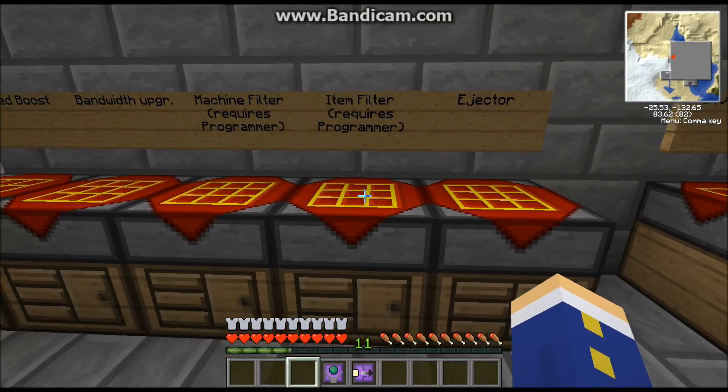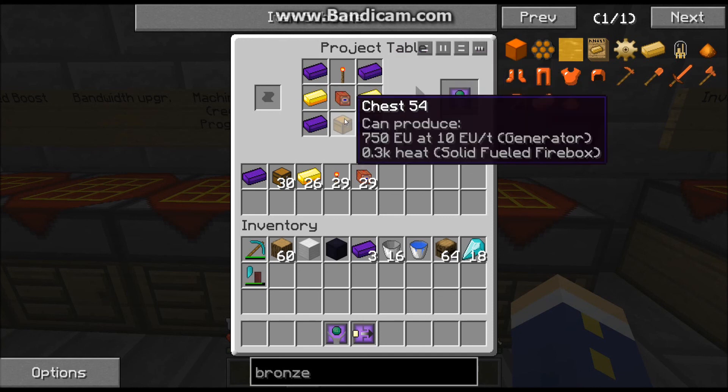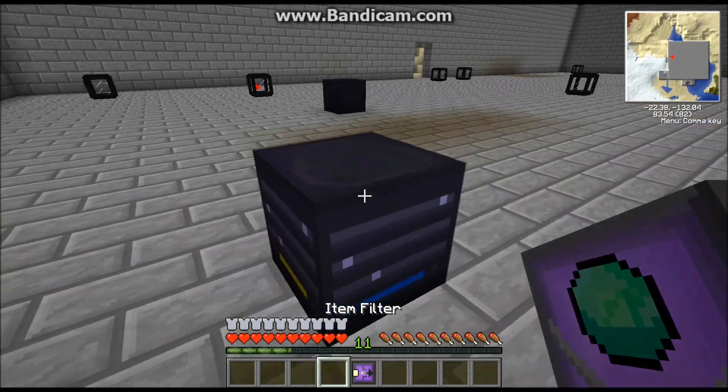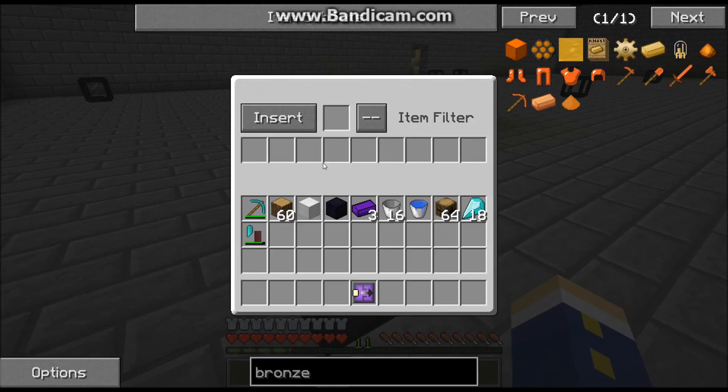The next one is the item filter, and this is the one that allows you to specify exactly what item you want to be inserted or extracted. It again uses the logic matrix identifier, some gold, and a chest. And here's your item filter — place items in and out.